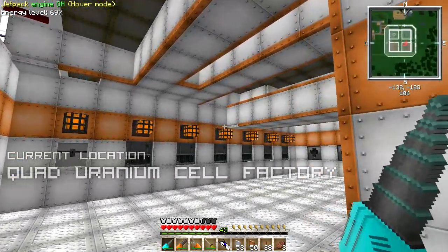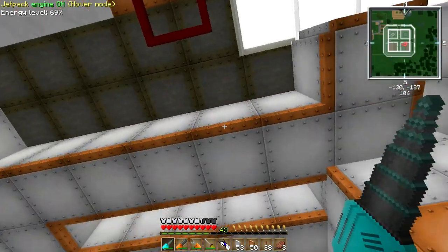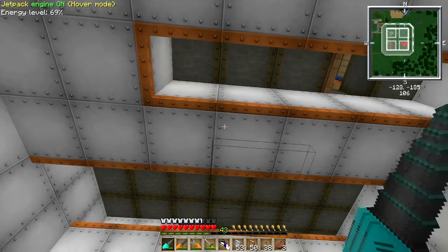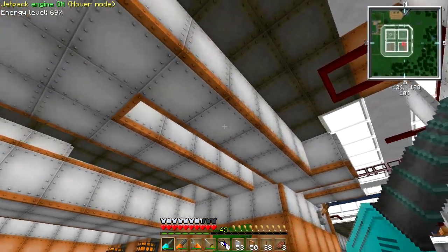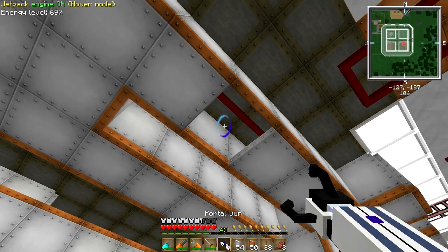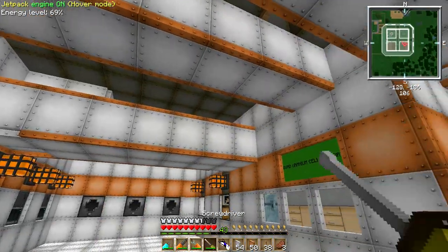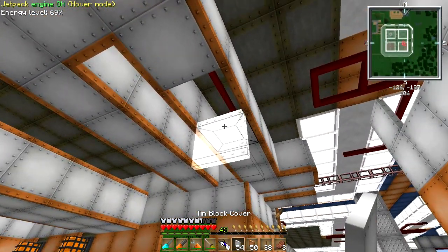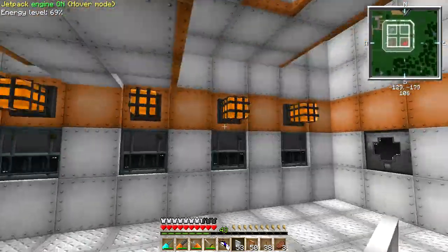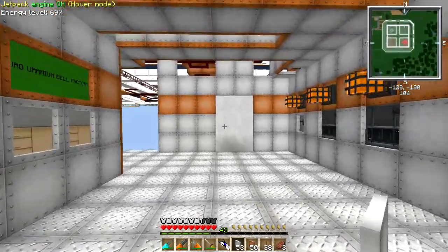It is looking absolutely freaking bananas. I just absolutely love this copper lining of the ventilation shaft things I've built over here — these ventilation shafts cover up the shame of all the red alloy wires that run underneath them. In general I think it makes this whole maintenance level look more maintenance-levelly, and I've also run a few of the numbers and I've got some exciting news.